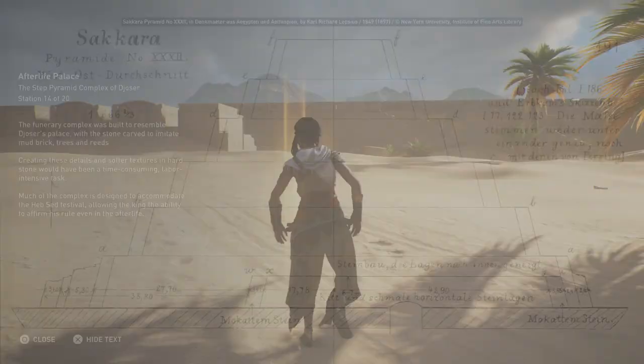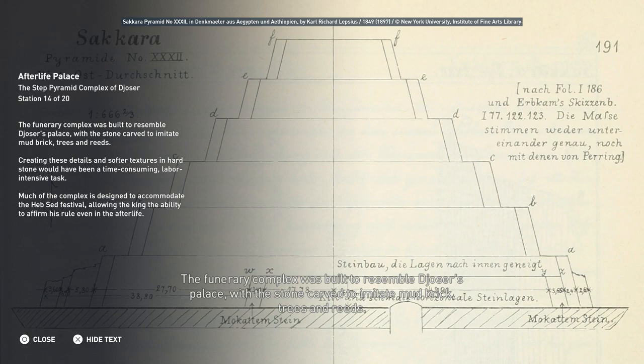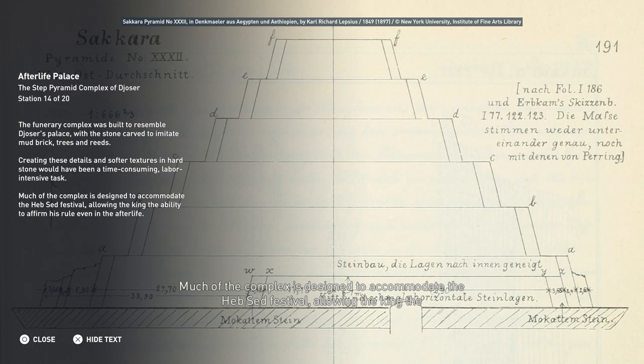The funerary complex was built to resemble Djoser's palace, with stone carved to imitate mud brick, trees, and reeds. Creating these details and softer textures in hard stone would have been a time-consuming, labor-intensive task. Much of the complex is designed to accommodate the Heb Sed Festival, allowing the king the ability to affirm his rule even in the afterlife.